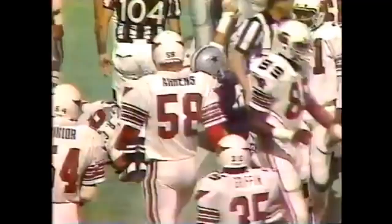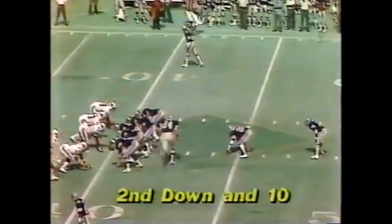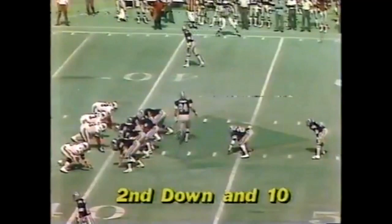Danny Spratlin, number 55, a hard hitter from Tennessee, alertly stops Roy Green. In motion Doug Cosby. Pitch to Dorsett — Dorsett runs over two Cardinals and gets to the 30. I believe he has a first down or close to it.